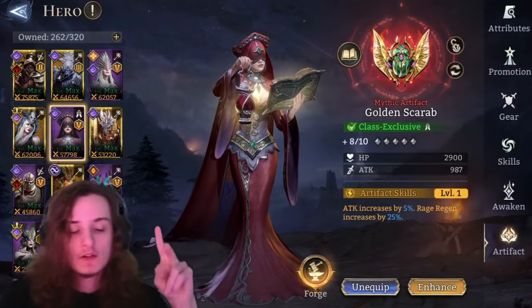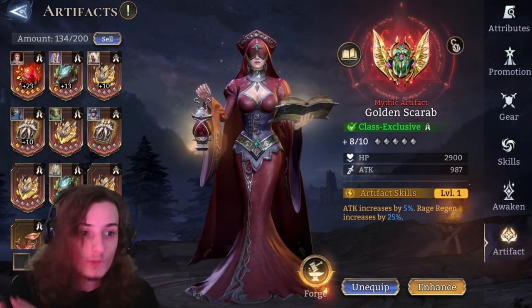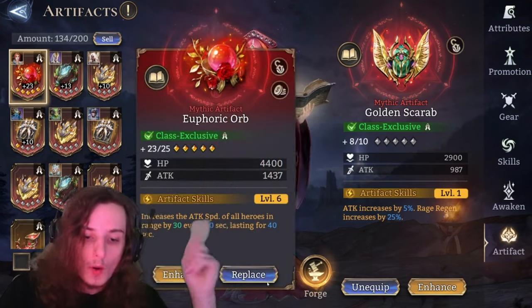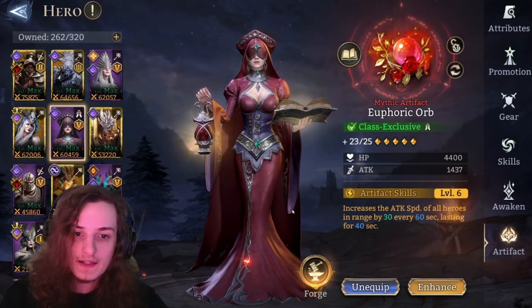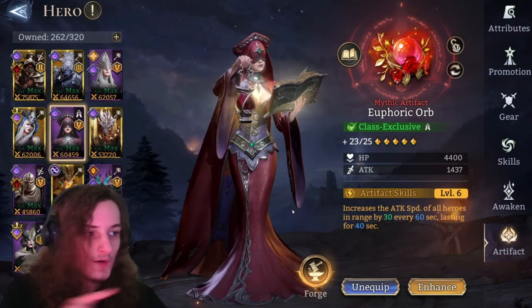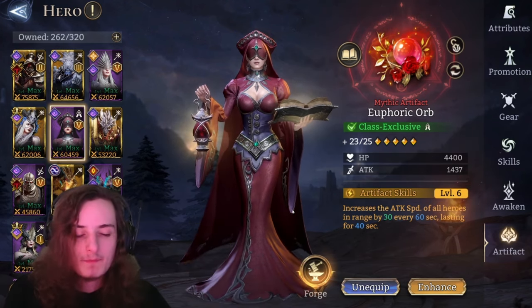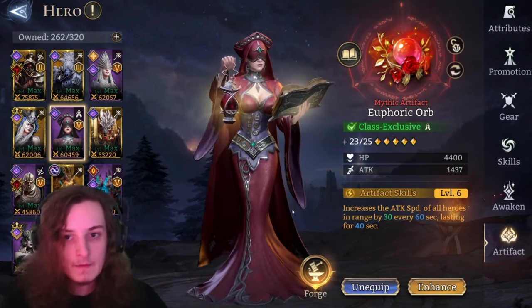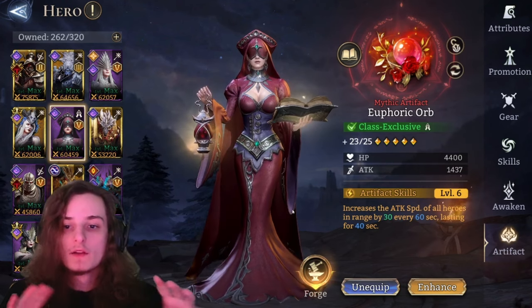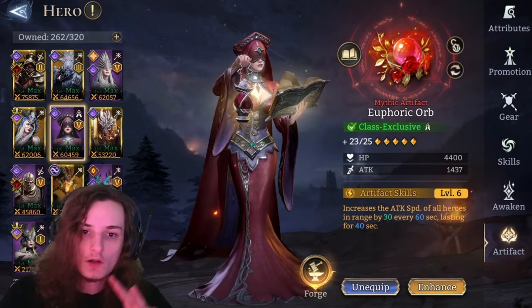For the guild boss artifact, there are two choices. Number one is Golden Scarab, because you want to increase attack and increase rage regen even more — though starting from 50% already, rage regen becomes way less effective past a certain point, so Golden Scarab isn't a perfect choice. Or, if you have it and can craft it, Euphoric Orb: what Euphoric Orb does, especially in guild boss, is give a 30 attack speed increase to all heroes in range for 60 seconds, lasting 40 seconds at max level, so there's only a 20-second downtime. Interestingly, this 30 attack speed for certain heroes might make the difference in the attack interval going down another 0.1 second, which will obviously result in more damage — especially considering pantheon buffs get added on top. So Euphoric Orb is probably still the best damage-boosting artifact and should be your premier choice for your Holo guild boss build.